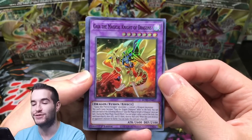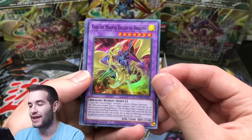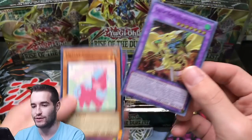Oh, look at there. The first pack — Gaia, the Magical Knight of Dragons. I knew it had something to do with magical. That's a pretty cool card, and it will look amazing in Starlight. So let's hope we get it.